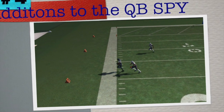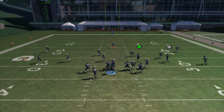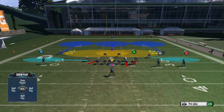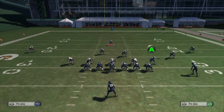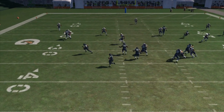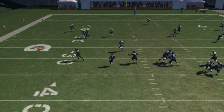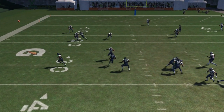Coming in at number four is going to be the additions and changes to the QB spy. According to EA, you can no longer swerve or glitch the QB spy. If you try to go out and then in — as shown in Madden 15 footage — the defensive end in a spy is just going to watch Russell Wilson run to the right. They fixed it a little bit in Madden 15, and in Madden 25 for 360 and Xbox One it was a lot worse, but now they've completely patched it.